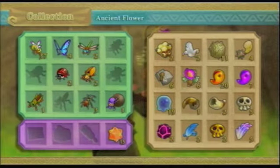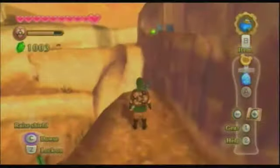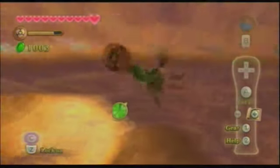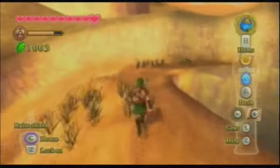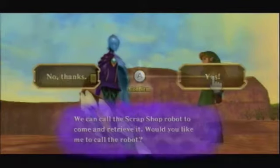We replenished the one ancient flower that we used to revive Scrapper. Over here, we're going to have to do some small platforming or ledge walking because over here is the party wheel. This is what I'm talking about — we're exploring some more of this place that we haven't really been to before. You can definitely make it; it's not that hard. Just don't run out of stamina before you grab the ledge. Over here is the party wheel, so let's target it. Fi has identified the item and we can call the Scrap Shop robot — his name's Scrapper.